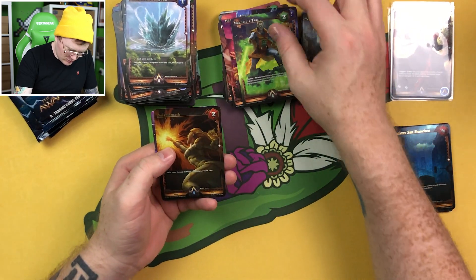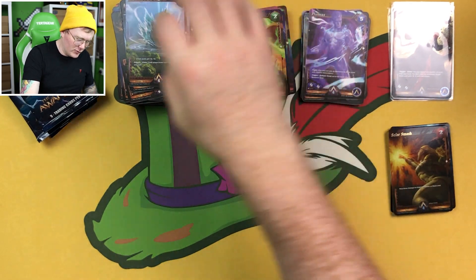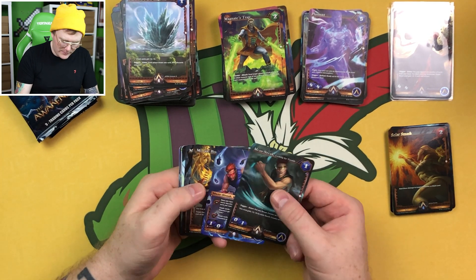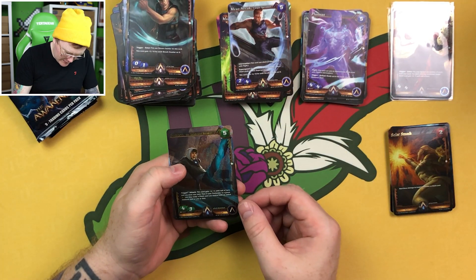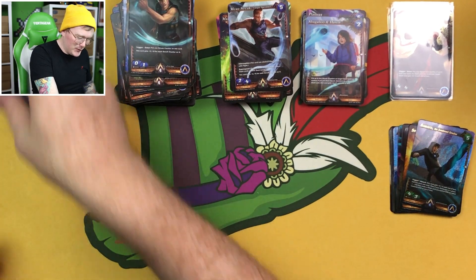Magnate's Trap, Mean Streak, Solar Smash rare foil, and a normal rare Plasmax. We are really getting a lot of rare foils right now. Let's hope that keeps going — we get a double hit box, wouldn't that be class? Mean Streak, Menacing Magnate, and then Sonoro the Awakened Breaker rare foil again, and then a rare Sugaboo and Haven.